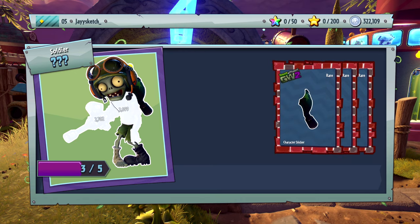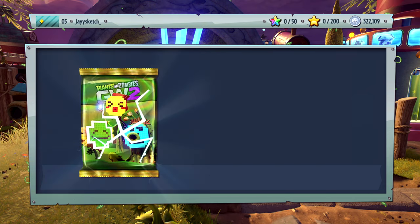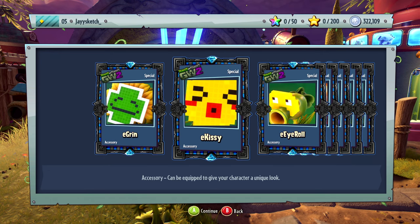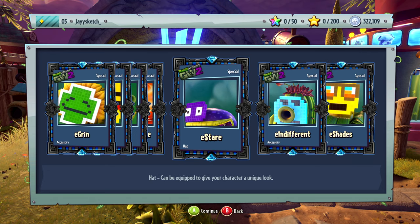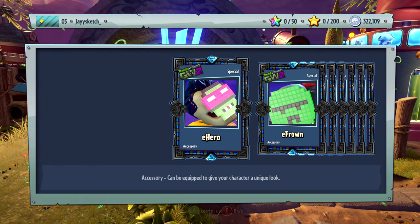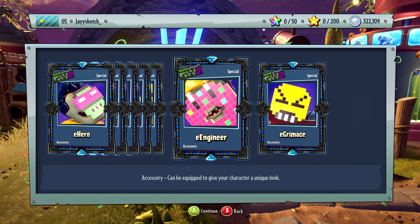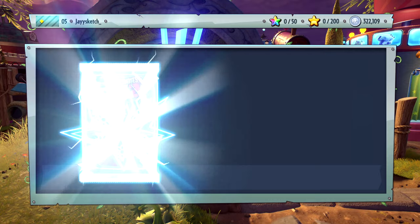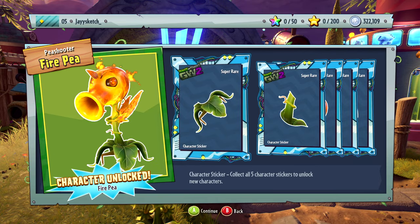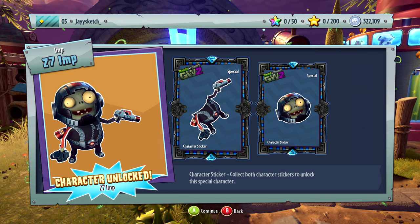Oh what is this? Character unlocked - Tank Commander, interesting. These are just accessories. Did we get something good? I unlocked a new character - Fire Pea! Oh he throws fire. Hopefully we unlock characters like prank characters that I want. Character unlock which is Z7 Imp.